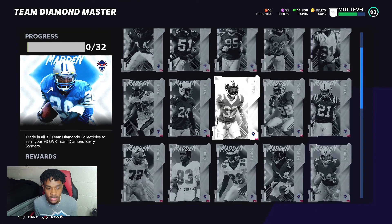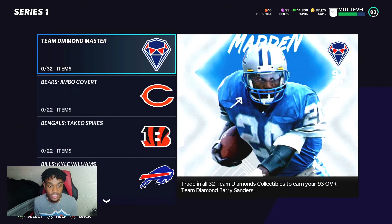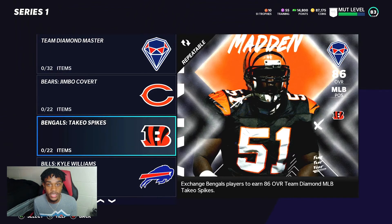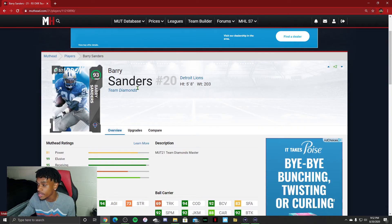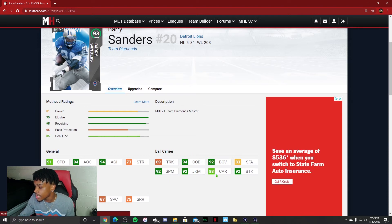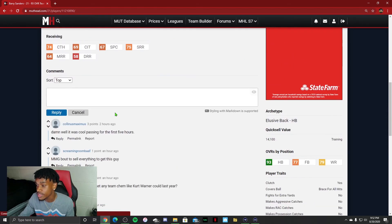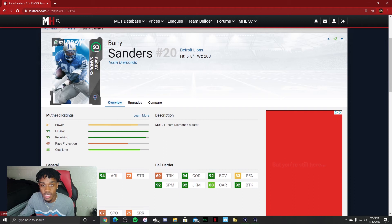For the Barry Sanders master set, once you complete a Team Diamond you get a collectible that goes into the set. Barry Sanders is going to be a glitch — game-breaking, 100%. Looking at his stats: 99 overall, 91 speed, 94 acceleration, 93 agility, 92 spin move, 94 change of direction, 92 juke, 88 carrying, 92 ball carrier vision, and 92 break tackle. This card is really, really good.